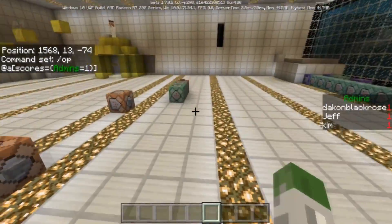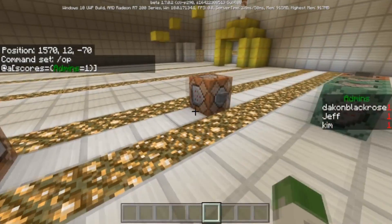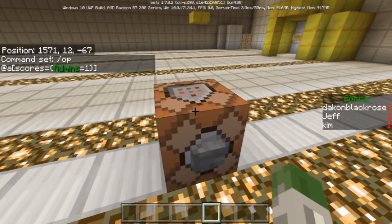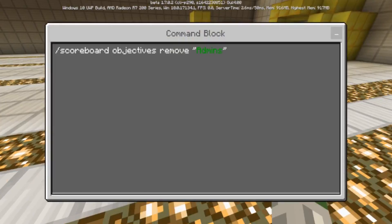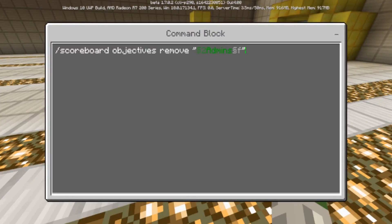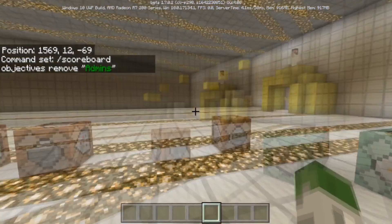That's basically how you do it — just a few commands. If you want to remove the admin score from your world, press the button and run: scoreboard objectives remove admins. Remember to include the objective name in brackets as shown. That removes it from the entire game. Hope you guys enjoyed — see you in the next video.